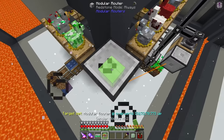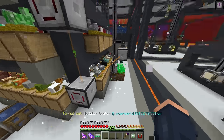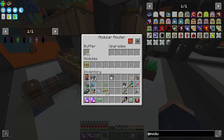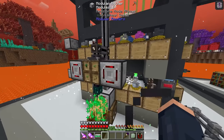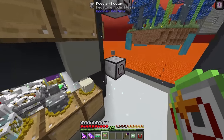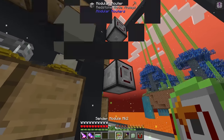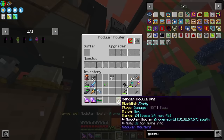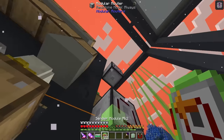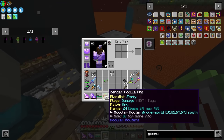Put the sender module in the first slot - now we'll have a constant flow of seeds routing to this one, filling these up, then routing to the next one. We need to do the same thing on the other side. The base range looks like 24 blocks, so that should be plenty. I'm having that same weird issue where it won't link - there we go, put that in this one.